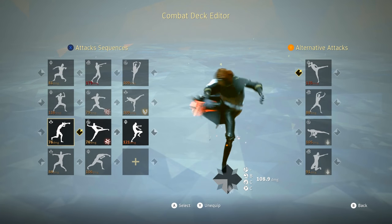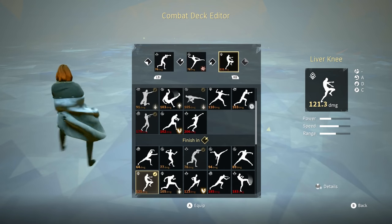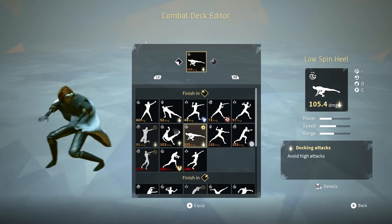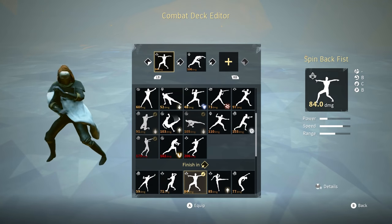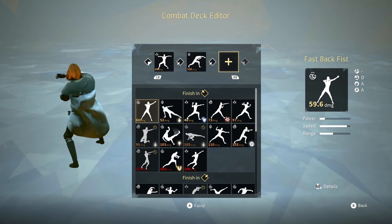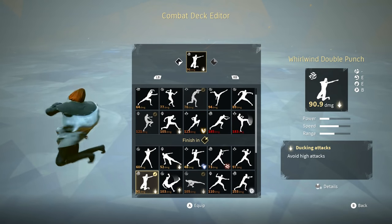Starting off with Bottom Left Stance, we have Stretch Out Hook, followed up with Do It Changi, finished off with Liver Knee. The alternative attack for Bottom Left Stance is Low Spin Heel. Moving on to Bottom Right Stance, we have Spin Back Fist, followed up with Wall Up Blow, and there is no attack in the third slot for Bottom Right Stance. The alternative attack for Bottom Right Stance is Whirlwind Double Punch.